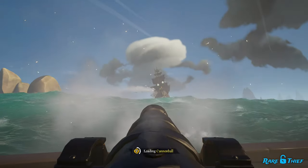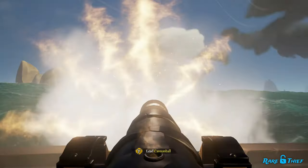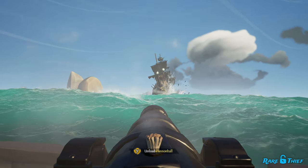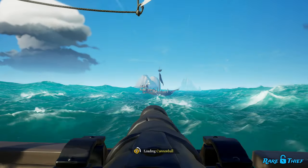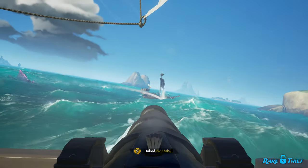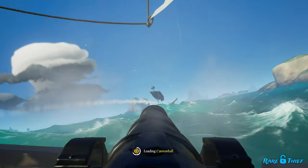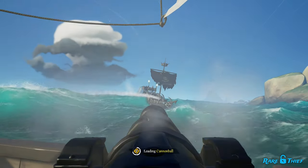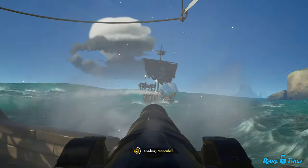You must progress through several waves of skeleton ships and sink the skeleton captain's ship on the final wave to complete it. Like the skeleton fleet world event, the Fleet of Fortune scales to the size of your crew and participating crews. If you take on the Fleet of Fortune in a sloop all by yourself, you can expect to fight more skeleton sloops than skeleton galleons compared to if you were sailing in a galleon.